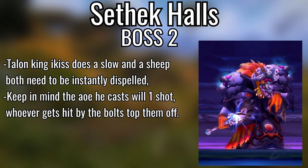Final boss of Sethekk Halls, Talon King Ikiss — he does a slow and a sheep that needs to be dispelled. Drag the boss away because he teleports and does an explosion, so make sure you line-of-sight that. He also does a Hateful Bolt just like Curator in Karazhan — on the second highest threat target. Watch your threat and top off whoever gets hit. Very easy dungeon.